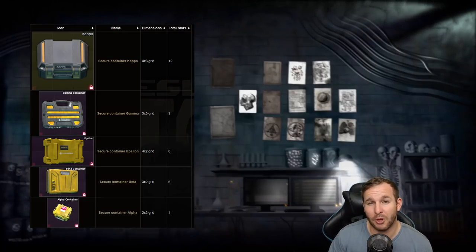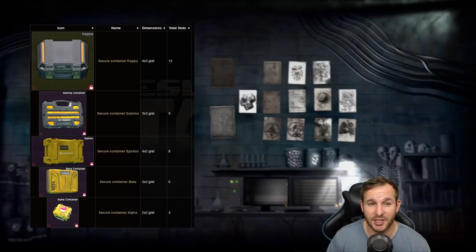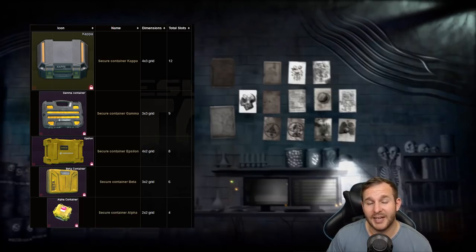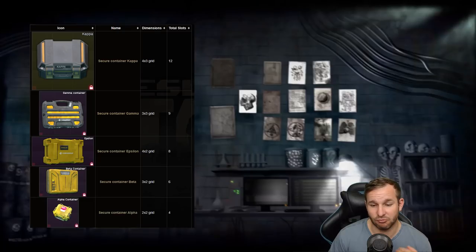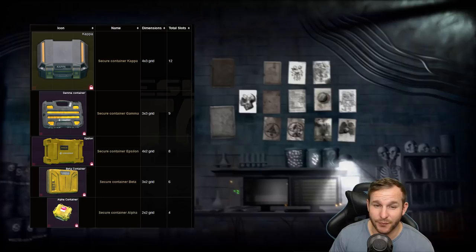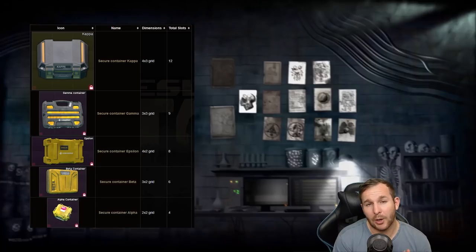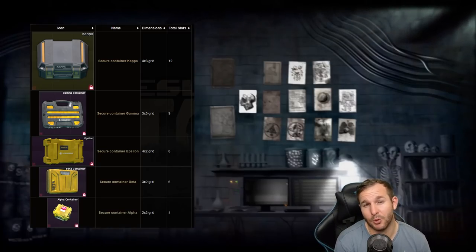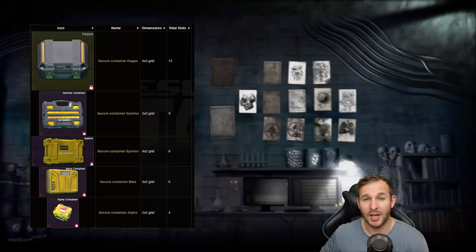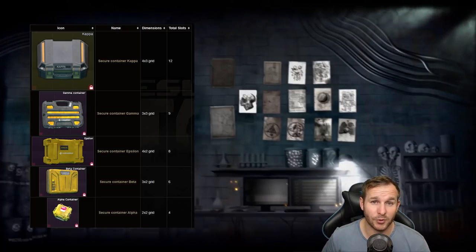The Beta is a 2x3 container. The next is the Epsilon container, which is a 2x4, obtained by completing Punisher Part 6 from Prapor. The Gamma container is a 3x3 and comes with the Edge of Darkness edition. If someone you know has an Edge of Darkness account, they can give you their Gamma container and then reset their account at the start of a wipe to get another one for themselves.